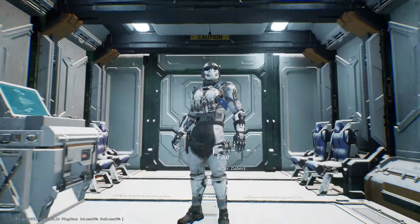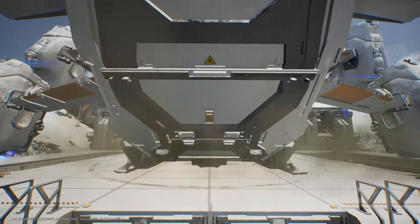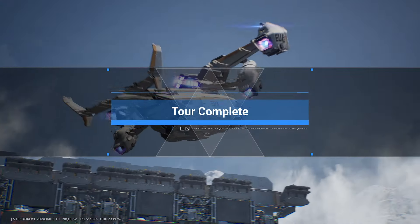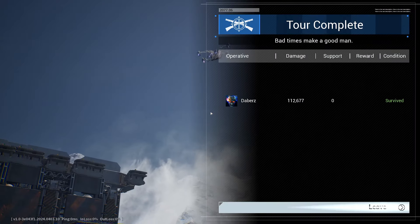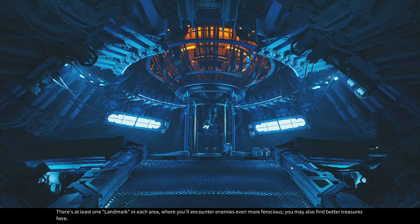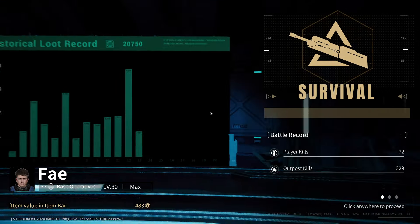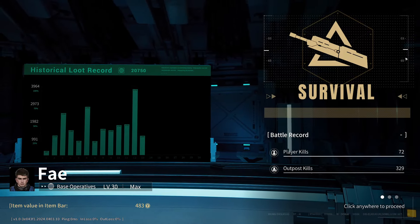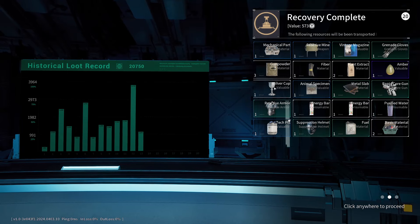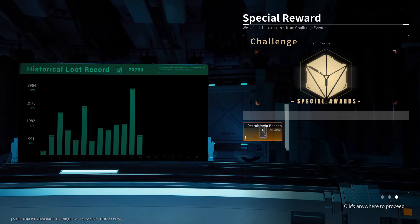We'll have to try that again then. We'll have to actually search the main objective area manually — it looks like you can't auto-loot it. But we'll get another go. Looking at how I performed — done pretty well here. Got like 400 and odd cash, nearly 500. Some valuables, and a recruitment beacon — that's a big money item there.